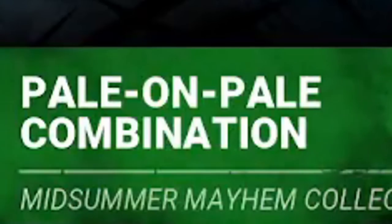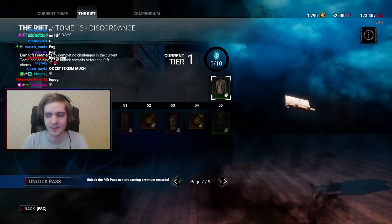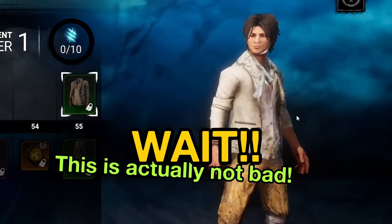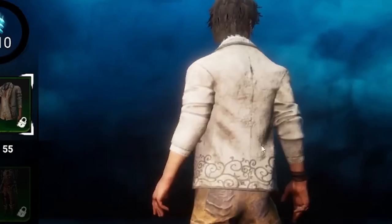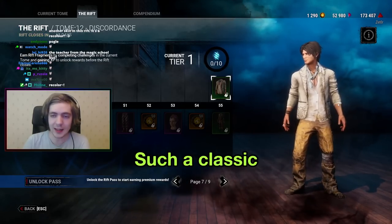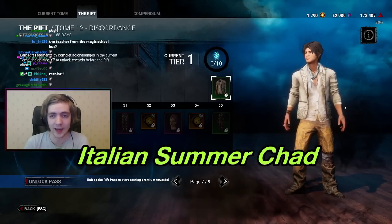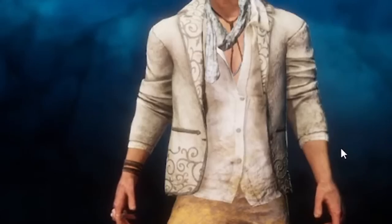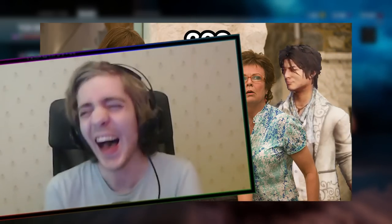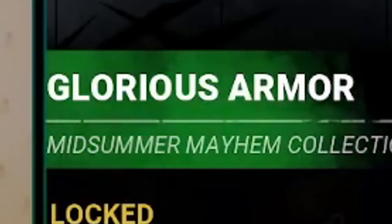Next up — Pale on Pale combination. Okay, this is actually not bad. Wow, I love that — this is actually not bad at all! He looks like such a classic Italian summer chad. He could be on the set of Mamma Mia right now. The next skin is called Glorious Armor.